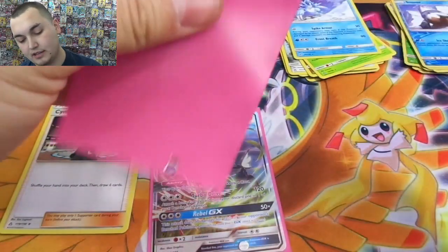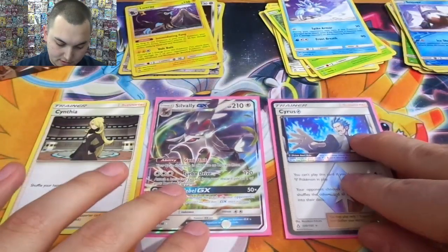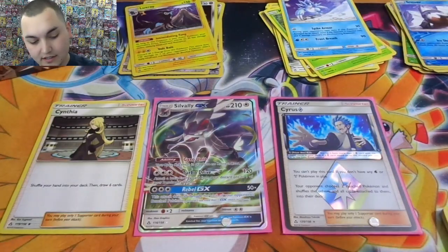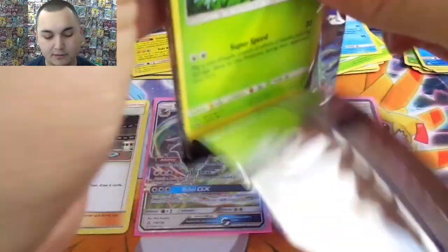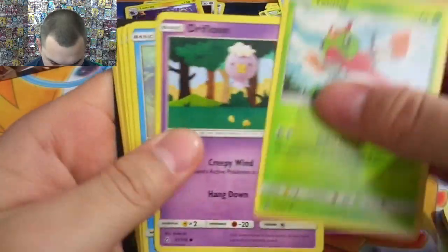It's almost like a version of Parallel City but not a permanent effect, which is kind of a bummer. But I am happy we got Cyrus — that is probably one of the better supporters in here. Make your opponent pick — it's interesting. Not permanent but still very cool.